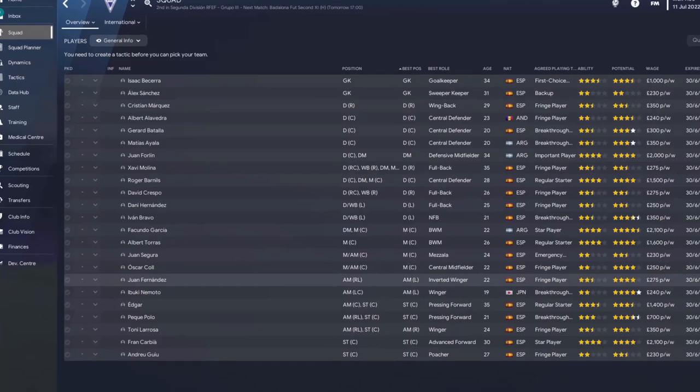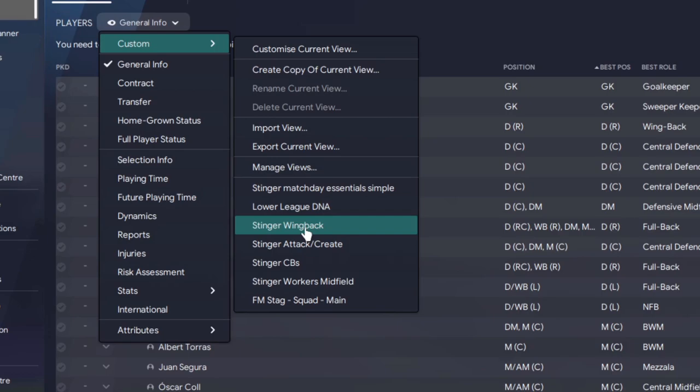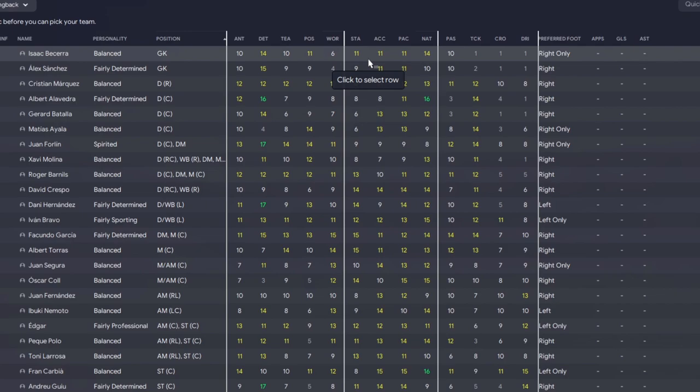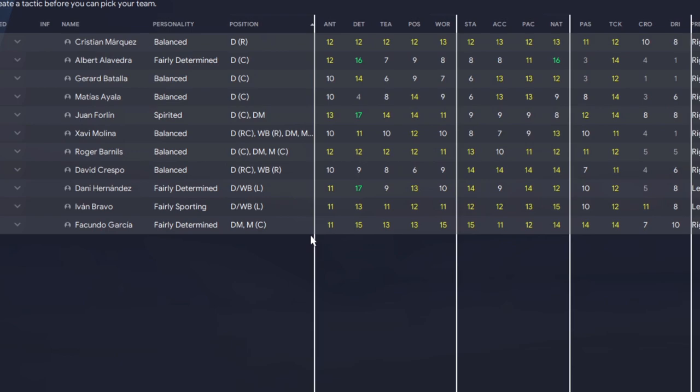To do this, we're going to use the filters like I used in the previous video - that'll show us what we've got to work with. I focus on this in a video on the channel. Go up to customise current view, and you can see I've imported these views here. For example, if I've got a Stinger wingback, these across the top will tell me the key attributes for our wingbacks. We'll filter this down so we just focus on the actual wingbacks, and instantly I can see I've got a couple that are quite good - quite a few, so I'm quite happy.